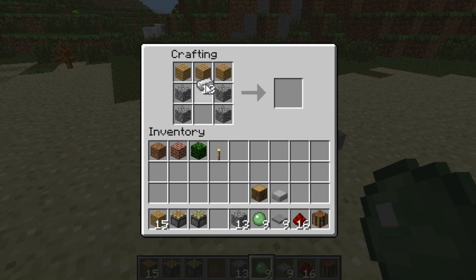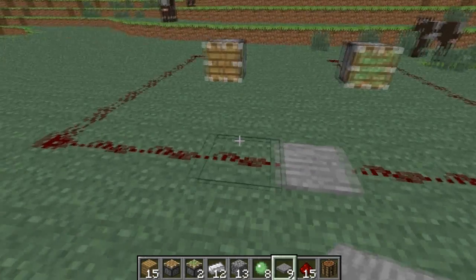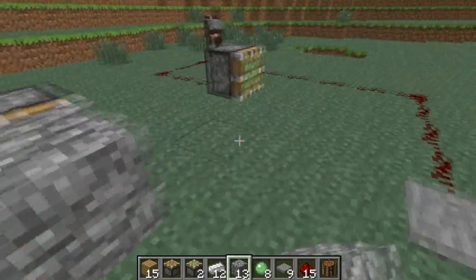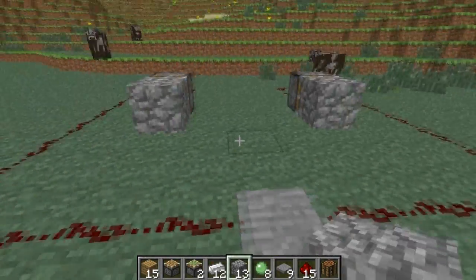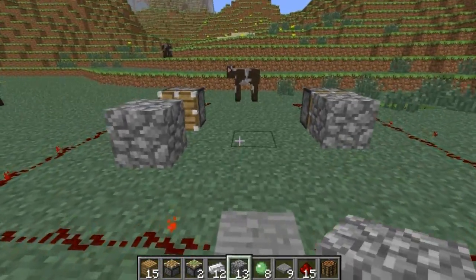Slimeballs are used to make an item called a sticky piston, and a sticky piston is made by using one piston, which aren't too hard to make, and one slimeball in a crafting table. Sticky pistons and pistons push and pull blocks to make cool contraptions like hidden passageways, hidden doors, and just pretty much anything you can think of.